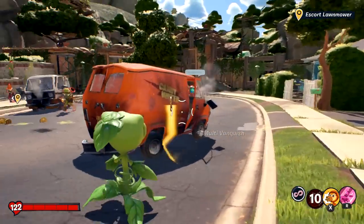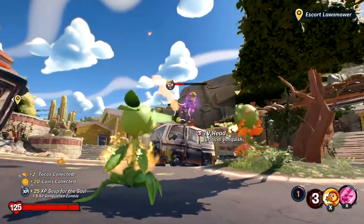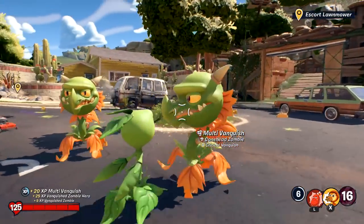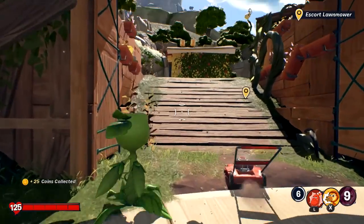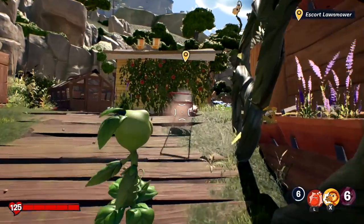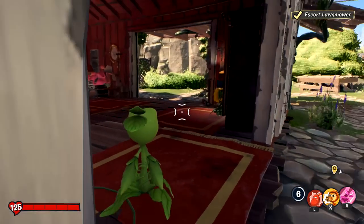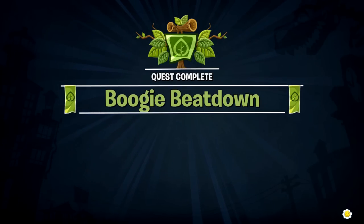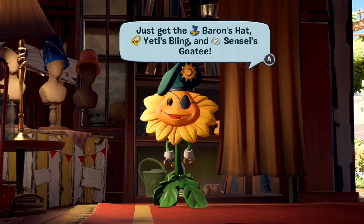It works well, especially for Joy-Cons. We got the boogie beatdown quest complete — I think that's all we have to do to be done with the introduction of story mode. We can go online now back at the main area. We get to level 3 with Peashooter, which gets us 1,000 coins. Pretty cool. I'm going to return to Giddy Park now.